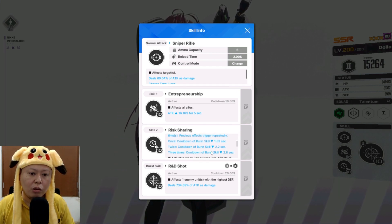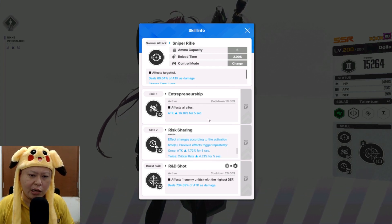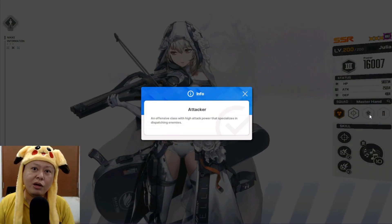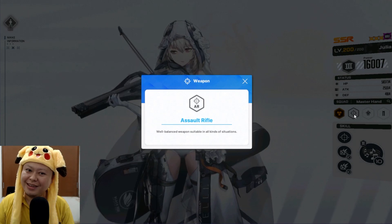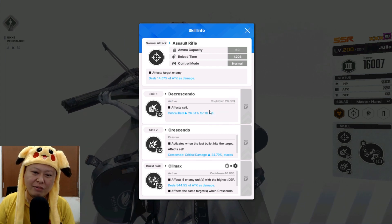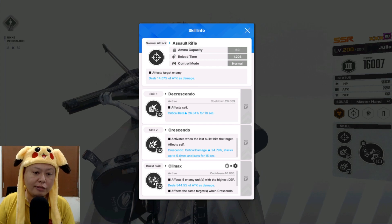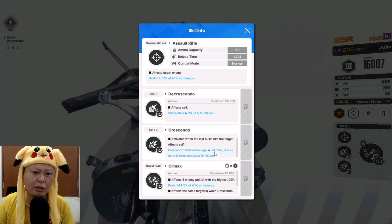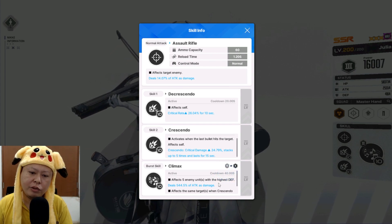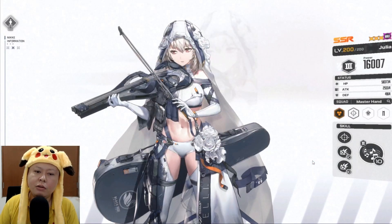Suddenly I got two sniper rifle characters today! Dola's skill affects all allies with attack +16% — pretty good! It activates when entering full burst, and has attack boost, critical rate, and critical damage. Character number two, cooldown 20 seconds. And Julia is an attacker with assault rifle — critical rate +26% for self for 10 seconds, cooldown 20 seconds. She also boosts critical damage that stacks up to five times, lasting 15 seconds — so 124% critical damage total!